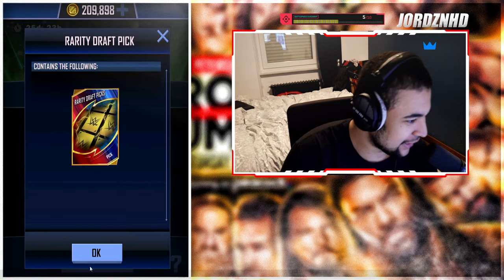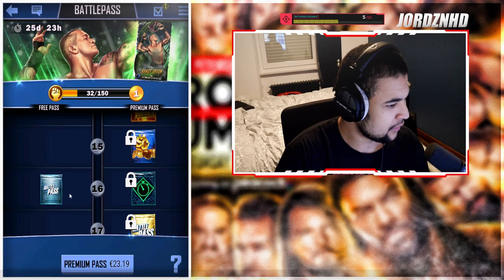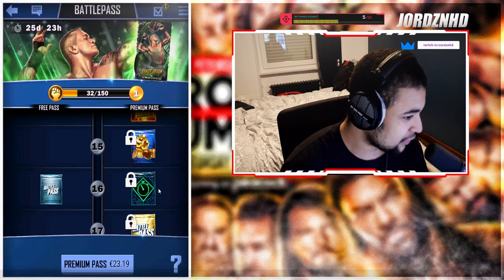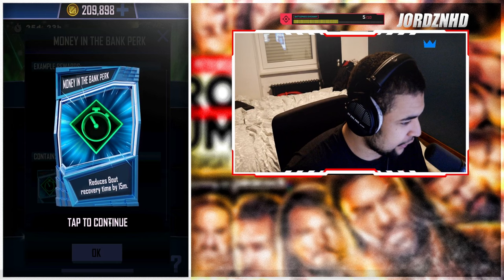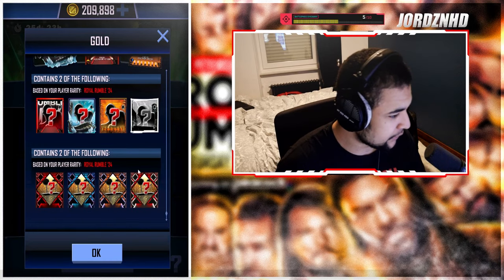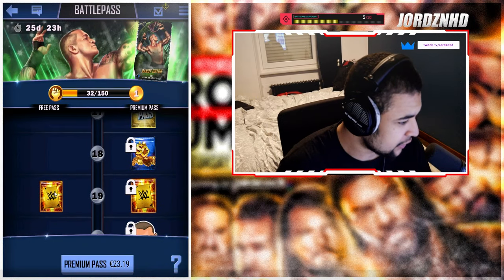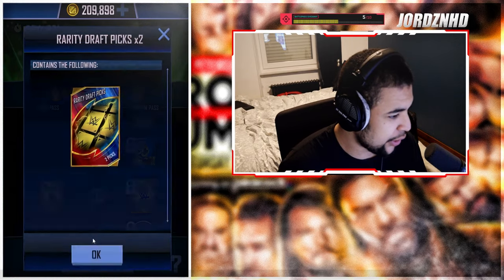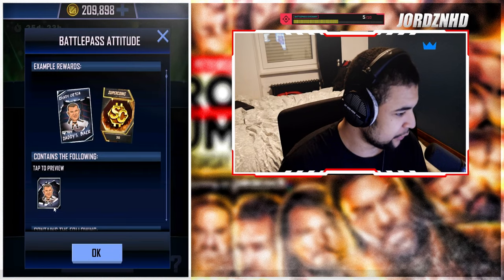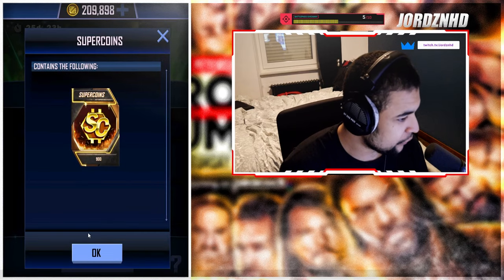Level fourteen gives us an RDP pick. Level fifteen is 650 super coins. Level sixteen is a silver pack, which can lead up to a Rumble card, plus a bout reducer for Money in the Bank, which is super cool. Level seventeen is a gold pack, up to Rumble again, for support and superstar. Level eighteen is 800 super coins. Level nineteen is one RDP pick on the free side and two on the paid side. Level twenty is a Randy Orton Attitude card with 200 super coins — that looks sick. Level twenty-one is 900 super coins.